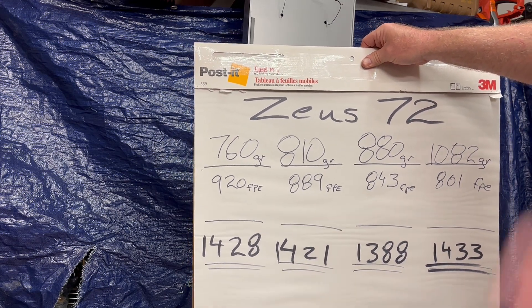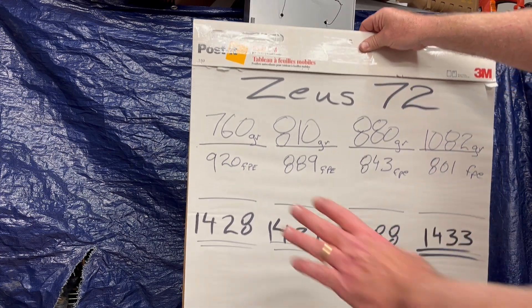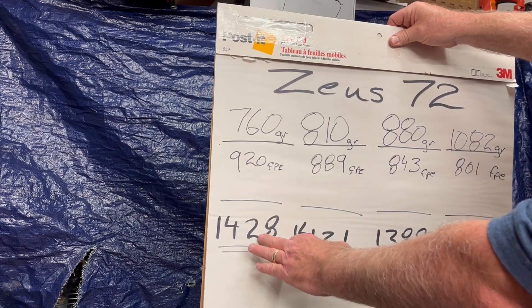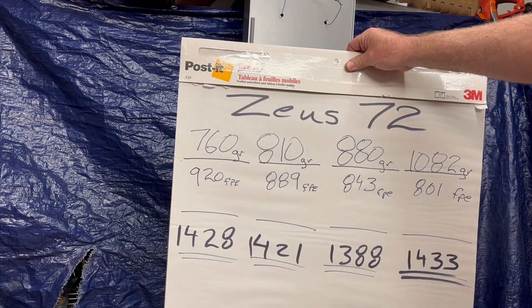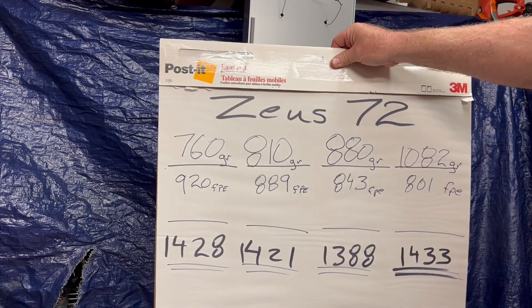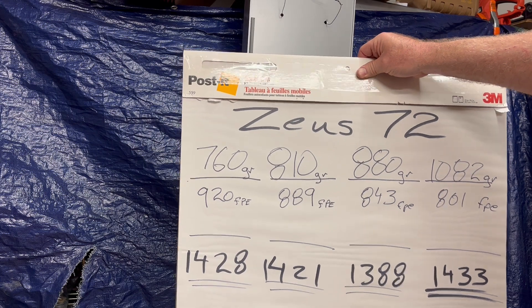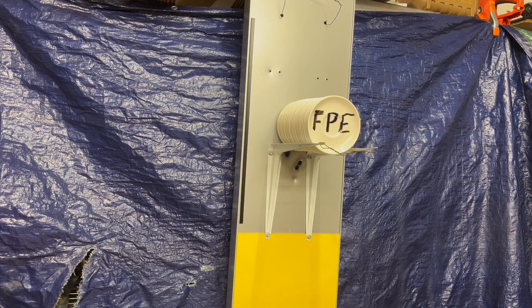But on a given barrel — like if you have a Zeus 72, I don't know what length the barrel was for this one — due to loss of energy, the lighter round probably has lower foot pounds of energy than the heavier one. So hog hunting at 40 or 50 feet, a big round is going to leave a lot more energy in that hog on impact than the small round.